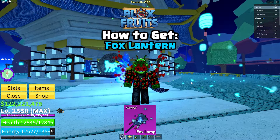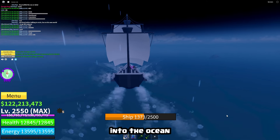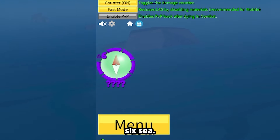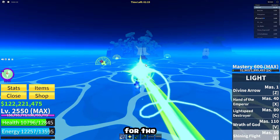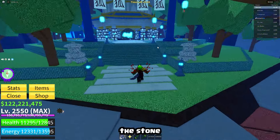How to get the fox lantern and block's roots. First, wait for a full moon and go to Tiki Island. You'll need to head out into the ocean until you reach the level 6 sea. When here, there's a small chance for the Kitsune Shrine to spawn on this island. You'll need to activate the stone in the middle.